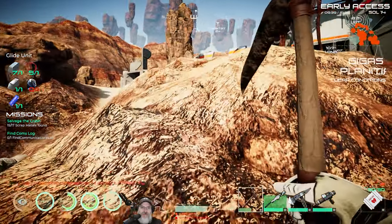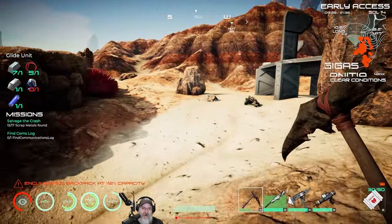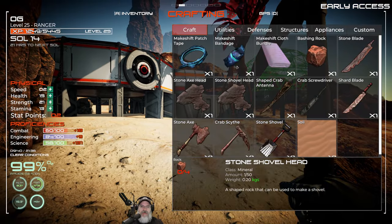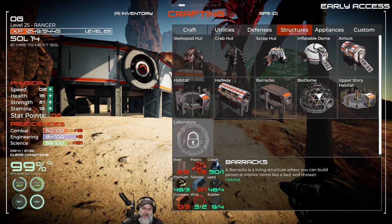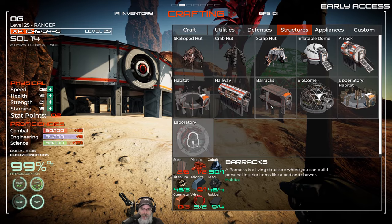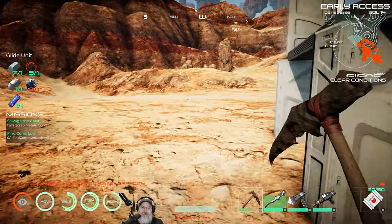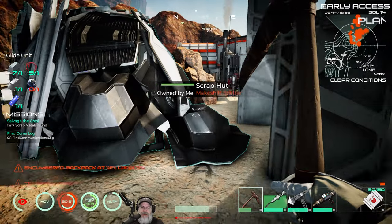It is time for the barracks! The plan is to put the barracks right there where the coupler is. We'll hit F2, go to structures, select the barracks — and we need steel, more plastic, cobalt, talonite, gun metal, wire, rubber. We're going to have to go get some more. We're going to go get some methane — let's just do it and get it done.